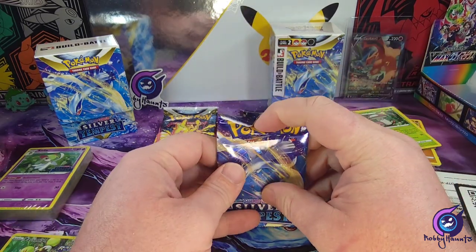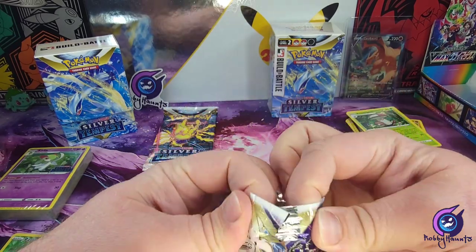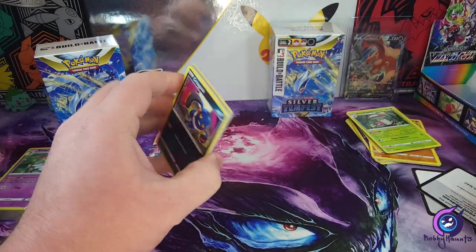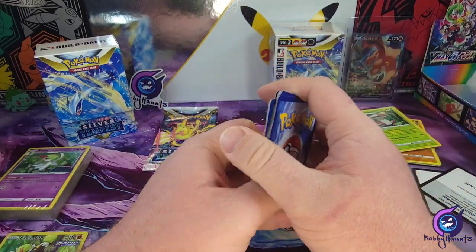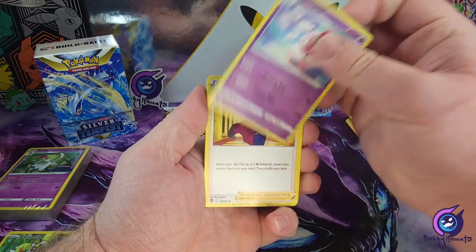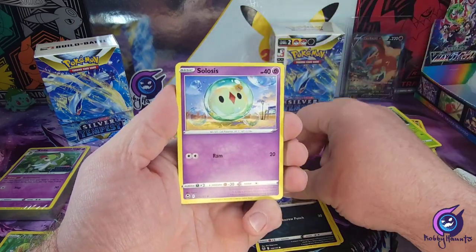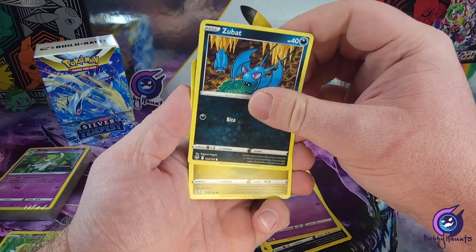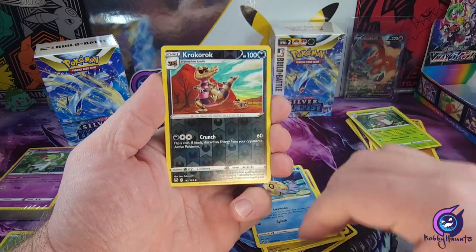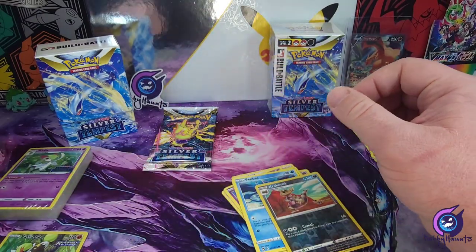Two more packs. Energy, so we got a Slurpuff, Lance, Archon, Croagunk, Solosus, Zubat, Jatini, Bevis, we got a Crocorac reverse — and oh, we vaulted into a Crookodile! Crookodile holo — okay, okay!